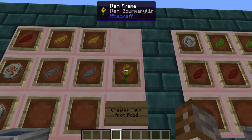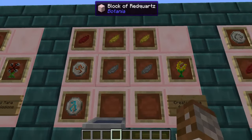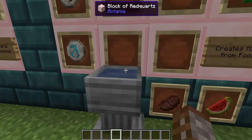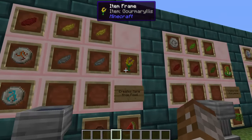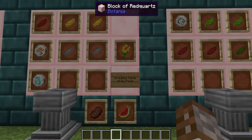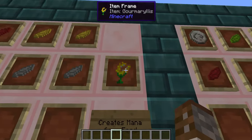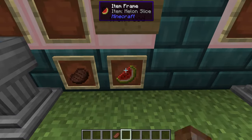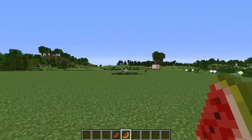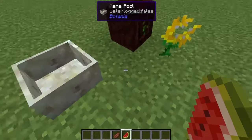Next up we have the Gormelius. The Gormelius is going to require one red petal, two yellow petals, two light grey petals, a rune of fire, and a rune of summer — thrown all into the apothecary with a seed and you've got this flower. The Gormelius works off giving it food. Different types of food give you different amounts of mana and take different amounts of time to eat. Over here I've set things up with the Gormelius linked to a mana spreader, then the mana spreader to a pool.